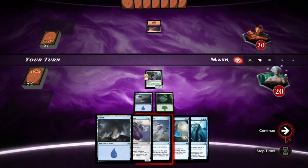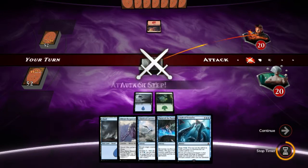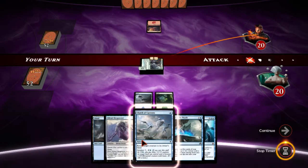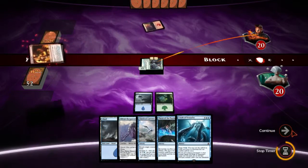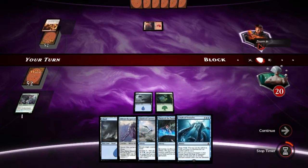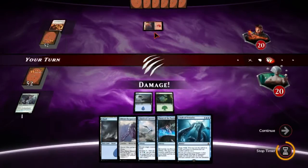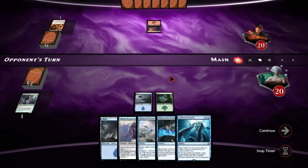Anytime you go against a red aggro deck you just lose — it's pretty pathetic. But it does have ways out because Clutch of Currents can break up their Infectious Bloodlust or whatever, so it's not helpless. And Crush of Tentacles going off is a thing. I would suspect that he's red-blue for some reason because he started with a spell instead of a creature, but I could be wrong.